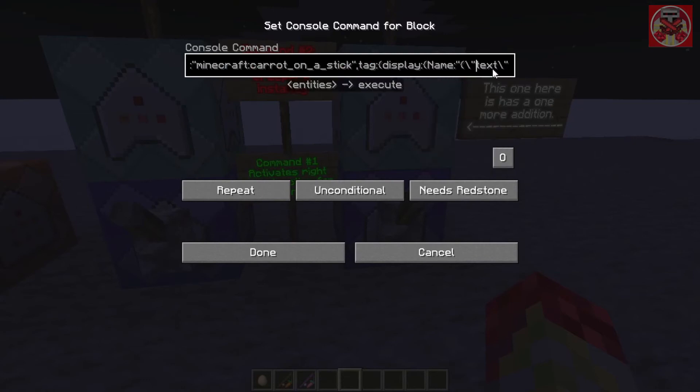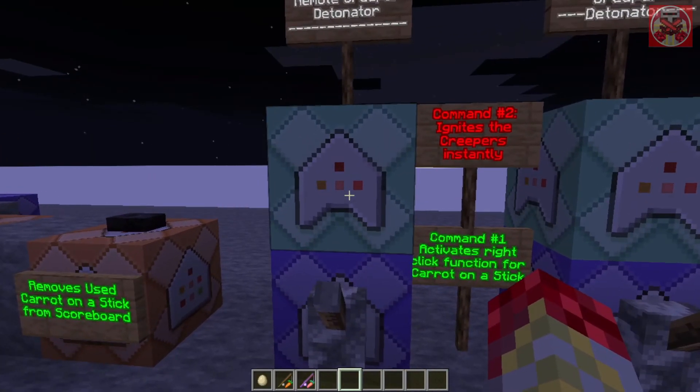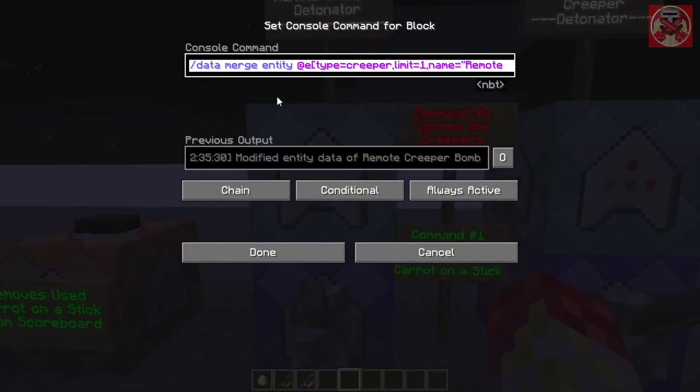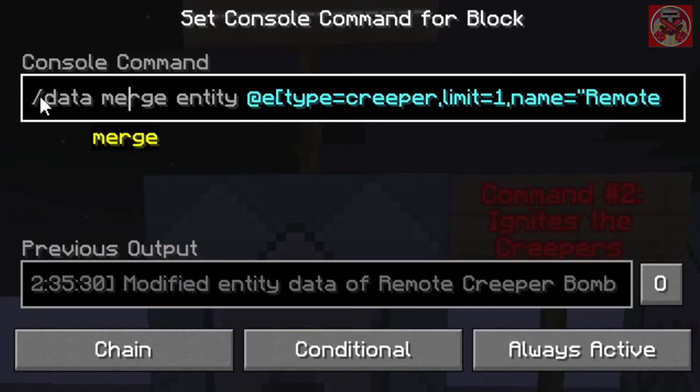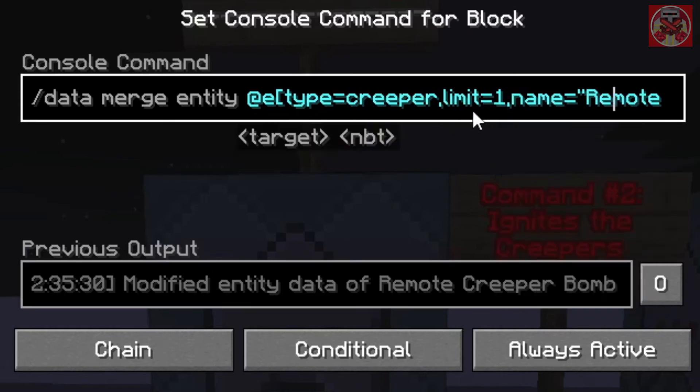Same thing over here for the super detonator command, except you just need to make the creepers explode instantly. So it's data merge entity at type equals creeper, limit equals one so that they explode or get the tag one at a time, name equals remote creeper bomb. If you wanted to do more than one at a time, you can just remove limit one.